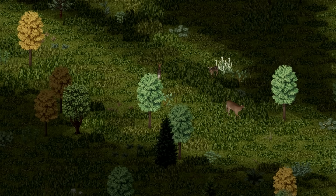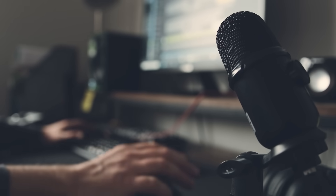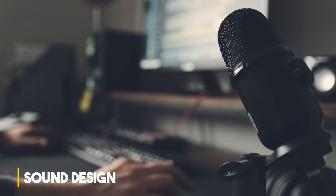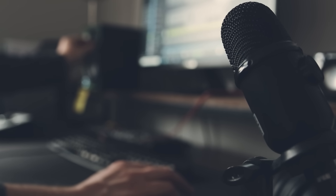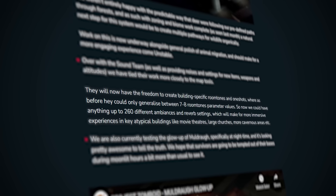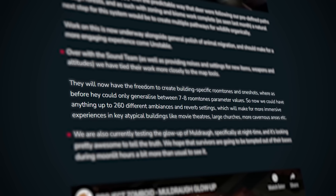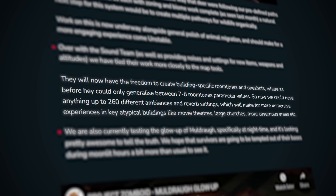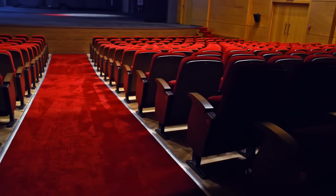The sound team has been busy building specific room tones and one-shots. Previously this was limited to about seven to eight room tone parameter values, but now they have a choice of up to 260 different ambience and reverb settings. This should make for more immersive experiences in larger, unique buildings like movie theaters, churches, or cave systems.